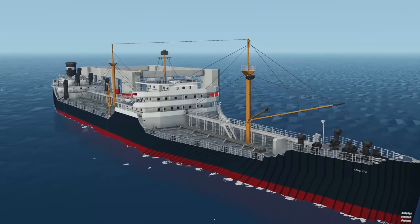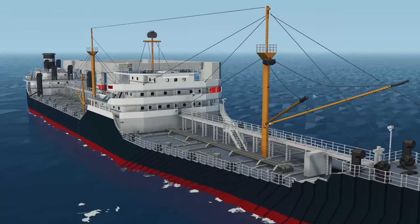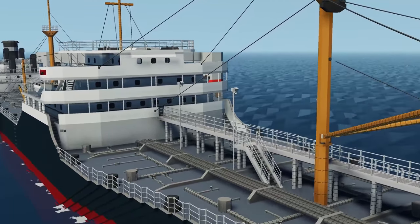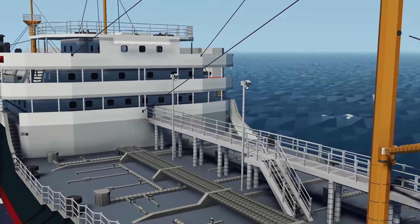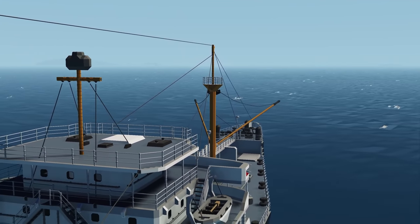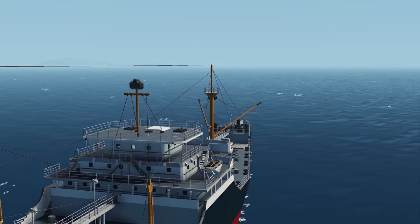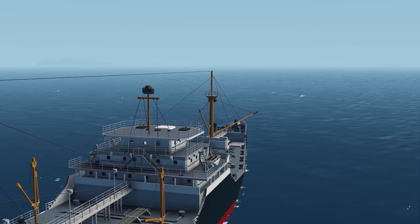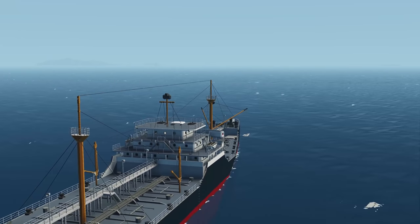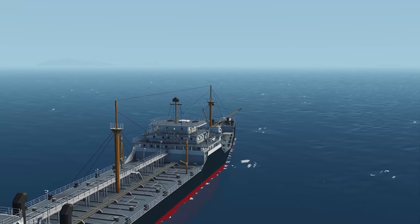Moving on to the next creation, we have the T2 Tanker SS Pedalton, done by Person Niagio. This is meant to be a 1944 tanker built in Portland, Oregon. It looks absolutely incredible — quite a big tanker with a whole boiler system, turbines, and a very detailed interior on the workshop. I'm very interested to explore it and see how it drives in Stormworks.